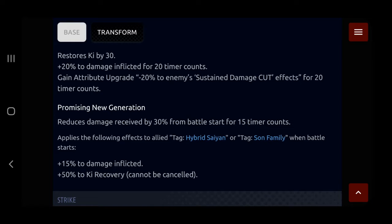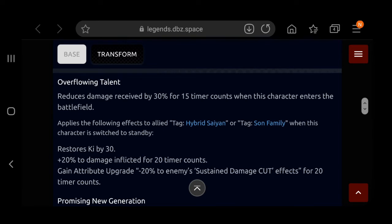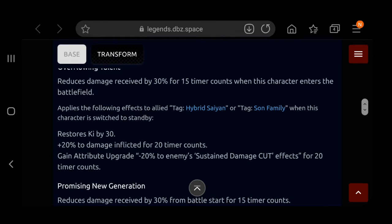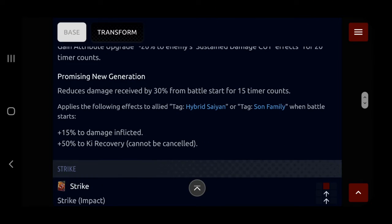He also gives a 20% damage buff — same as Goku. And he gains attribute upgrade: minus 20% to enemy sustained damage cut effect, so you cut through enemy sustained damage cut. Interesting. Promising new generation reduces damage received by 30% from battle start for 15 counts. So he has a 60% cut for the first 30 counts of the match if you enter in the first 15 counts. He gets 30% cut and another 30% cut every time he enters the battlefield for those first 15 counts. That's a really good defense option.